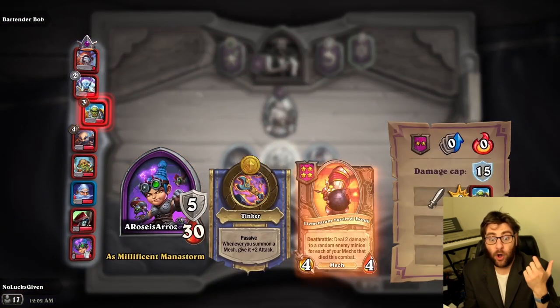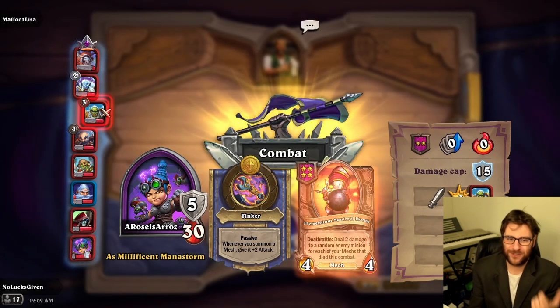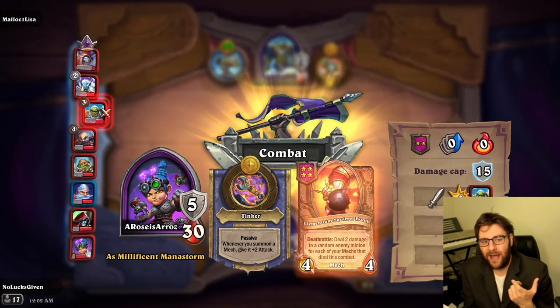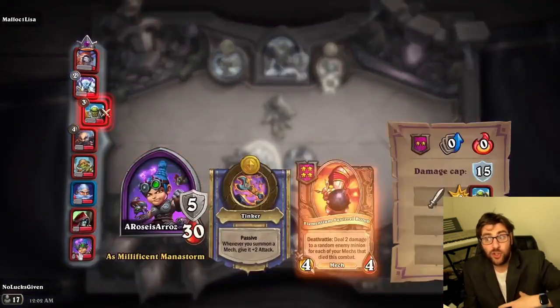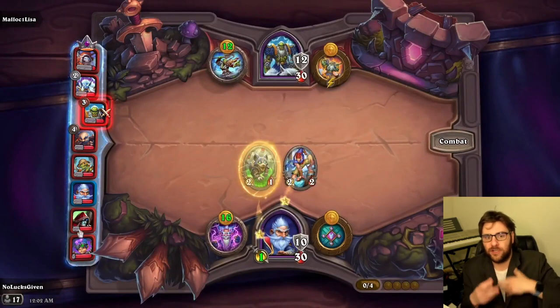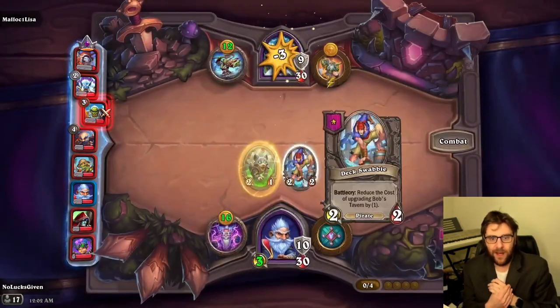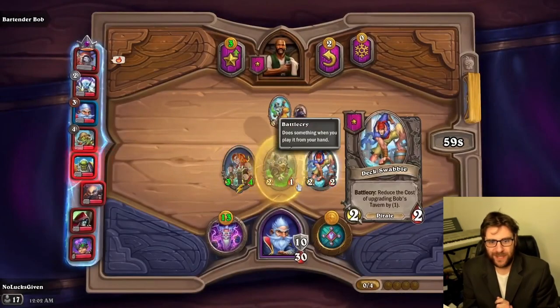I was able to do it on Milhouse, which is probably a pretty good hero to do it on because Milhouse makes it so that all of your characters only cost two. So you don't need as many Hoggers to start generating gold, and then you're really only limited by how quickly you can churn through everything in the shop.